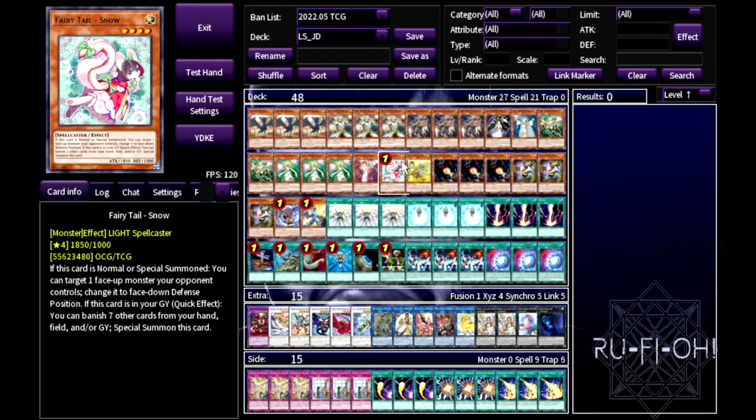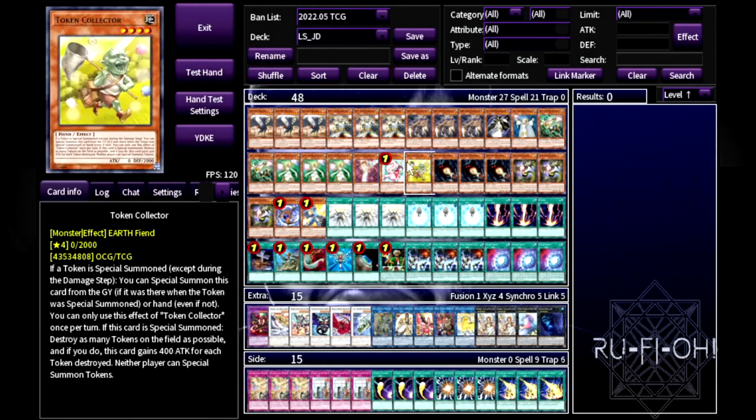Fairy Tale Snow — it's another light, another type, helps you get into Curious plays, and if you want to banish stuff in the graveyard you just don't care. It's also a level four which helps with rank four plays. A single copy of Token Collector — on paper, if you mill it out you don't care, if you see it in hand and they're playing tokens it solves the problem. It's a level four too, so in the worst case you can normal summon it and make a rank four.